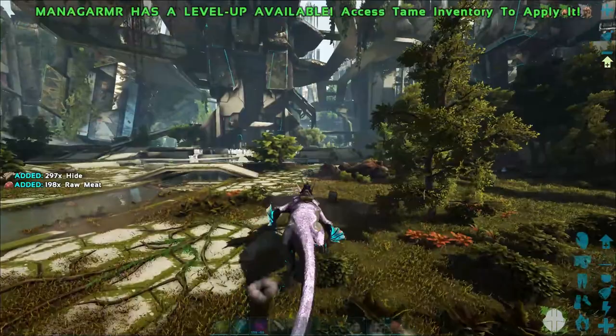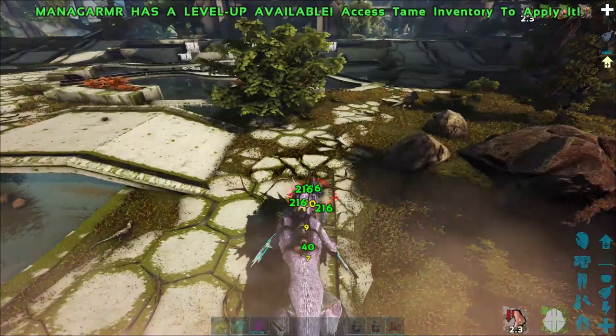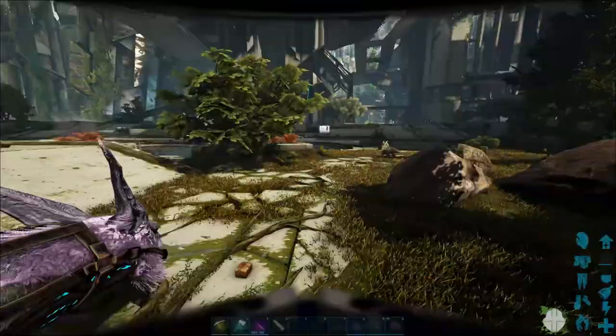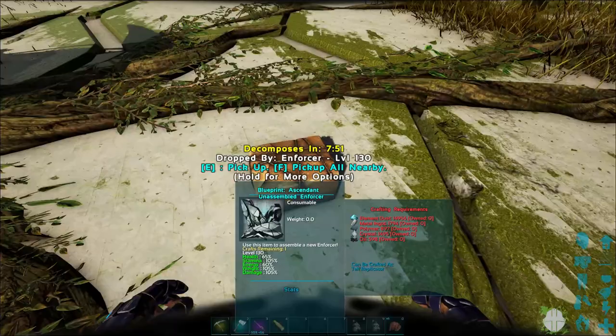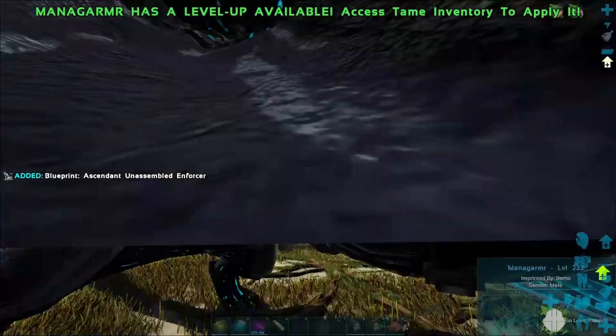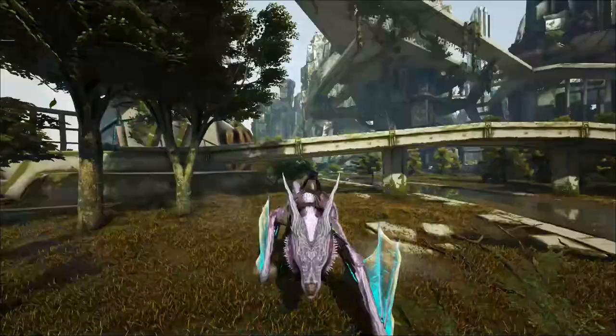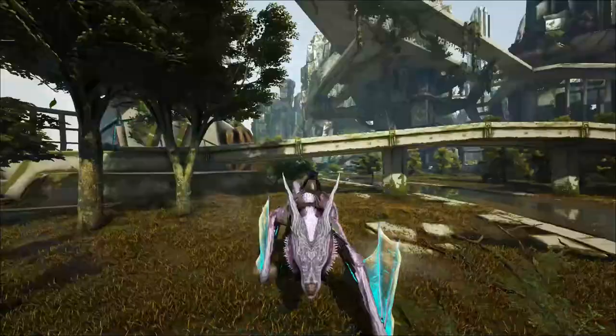Doing 216 against that Paraceratherium — that's not too bad. At least we got this one and we can start working toward taming the Desert Titan. I'm going to look a little more into it and see how it goes. Oh, a level 130 blueprint dropped — 105 on all the stats I mainly need. Anyway, hope you enjoyed the video. I might try to breed a couple more of these to see if we can get some better stats. As always, thanks for watching and we'll see you in the next one.